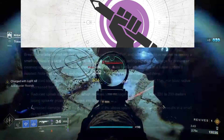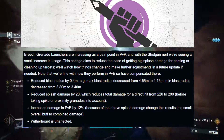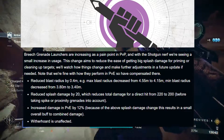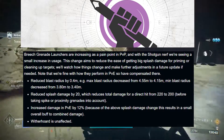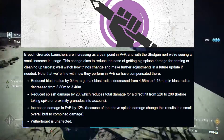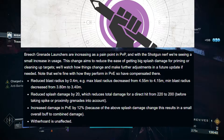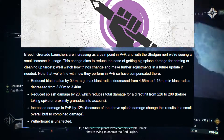Moving on to archetypes: breach loaded grenade launchers have been quote an increasing pain point in PvP. To counteract this, they're doing a slight tweak to blast radius and splash damage, while not really hurting them in PvE. They're reducing blast radius by 0.4 meters, reducing splash damage by 20, but increasing damage in PvE by 12%, with the horde modifier unaffected.